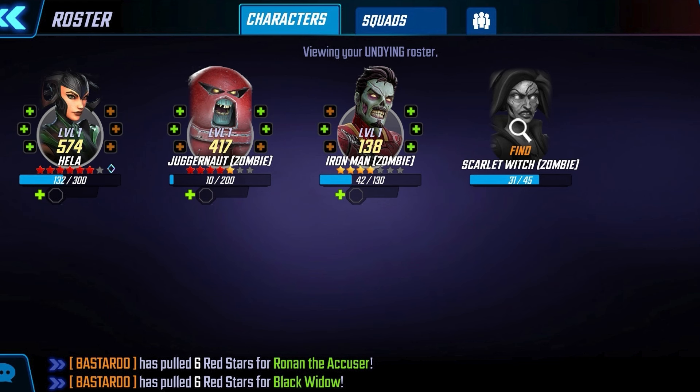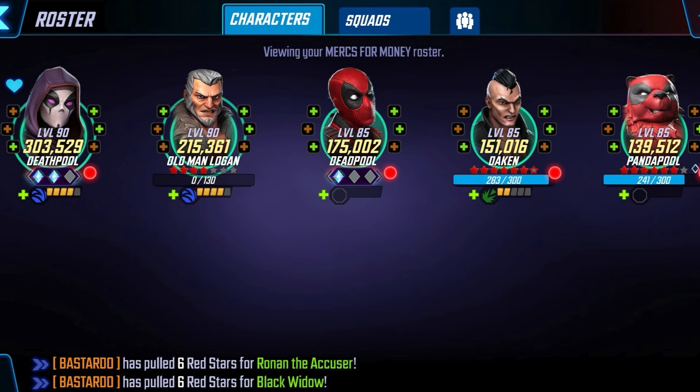Some of the best overall Alliance War teams are the Undying. Zombie Scarlet Witch just came to the game — this team is extremely powerful. Her event just ended so it's going to be a minute until you actually unlock her, but if you did get her this team is super strong, one of the best in the game. Followed maybe second by the Mercs for Money — extraordinary. They're an Alliance War team led by Old Man Logan, who's a legendary character; you need him to make the team work. If you don't have him, you're definitely not going to see as many results.